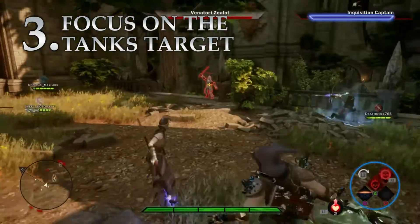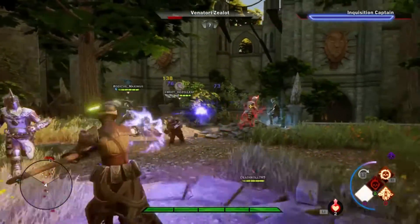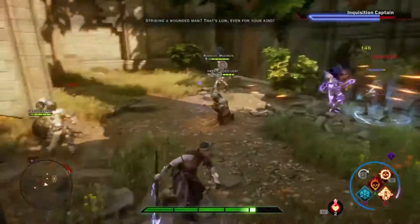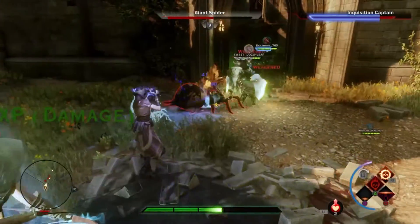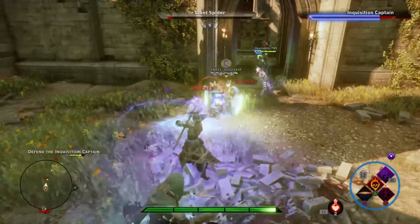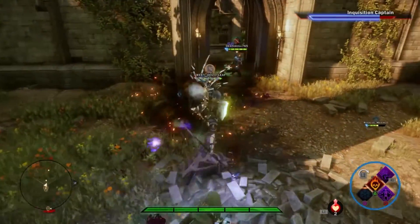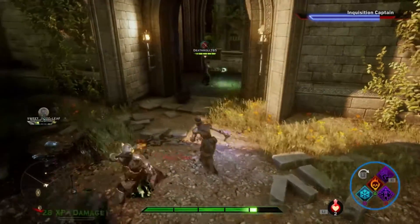Number 3: attack the tank's target. If the target is focused on the tank then you are free to damage them as much as you like without repercussion. Of course some enemies are so weak they don't need to be tanked and can be taken care of with a few attacks without the tank having to pick them up. The tank can normally take advantage of this by pressing up on the d-pad to indicate attack my target.